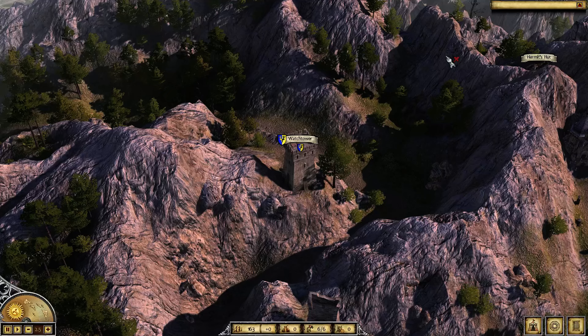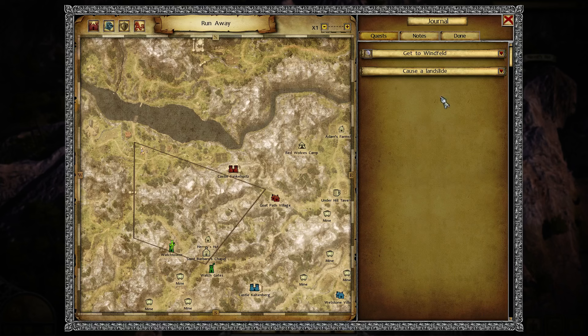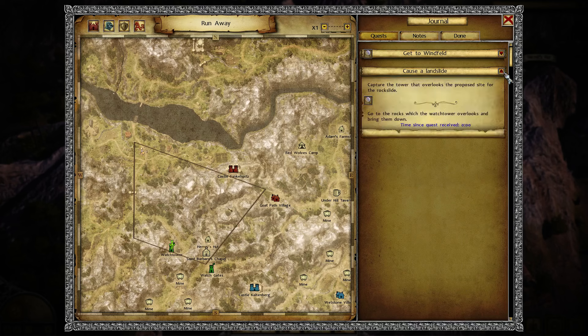Hello guys, KPShamino here and I'm going to show you how to do this quest. It's part of the main quest - it causes a landslide, which means you need to throw rocks on a road to stop Berthold from chasing you.